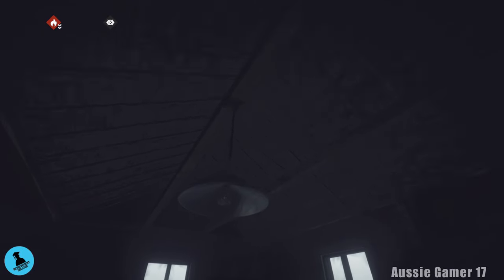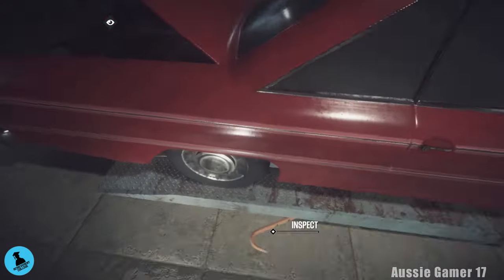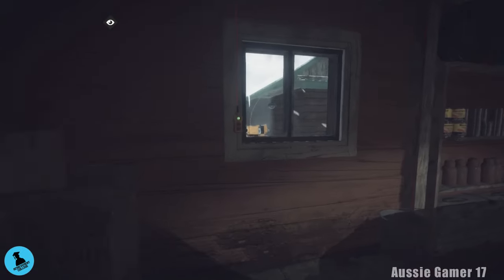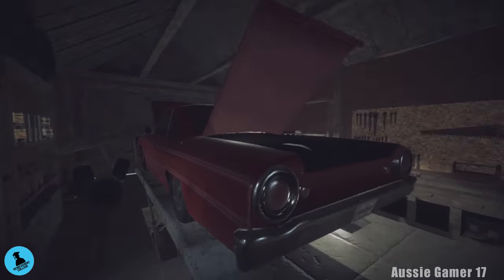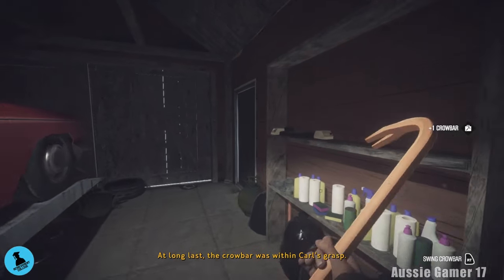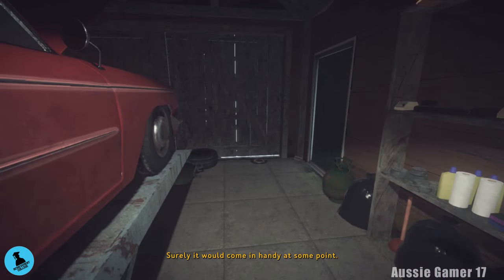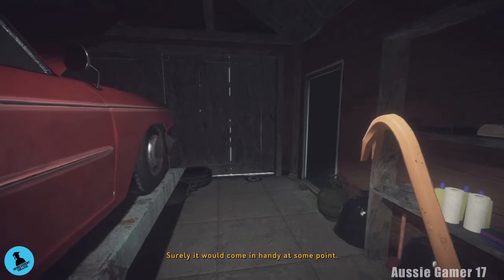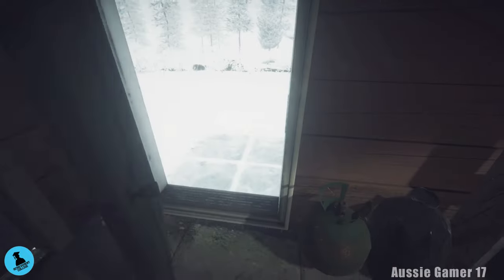We're in the garage to restore power so we can lift this car and get the crowbar. Head over to the window and hit the green switch — the car will raise. We get ourselves a crowbar, which can be used for a few things to help us get items and can also be used as a melee weapon. Put it away by pressing B.